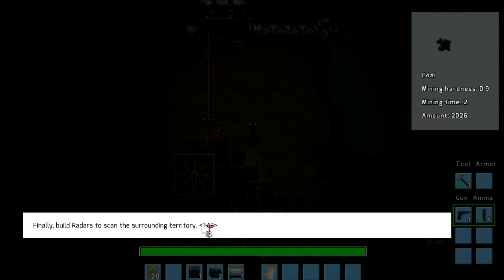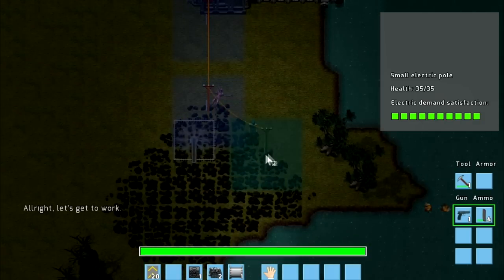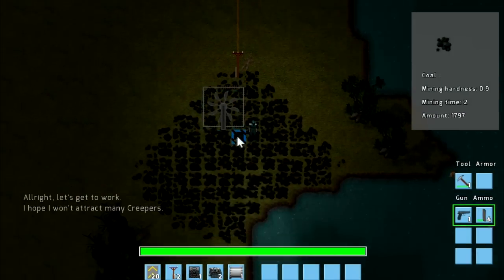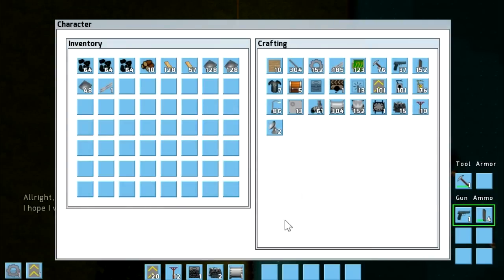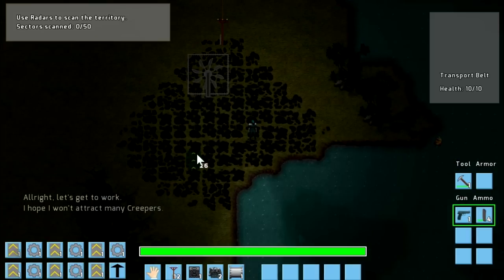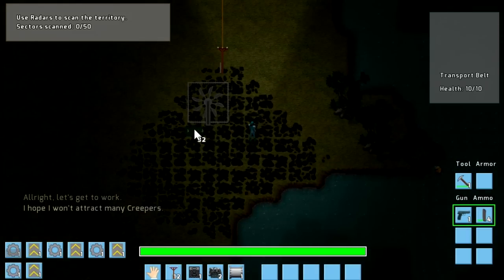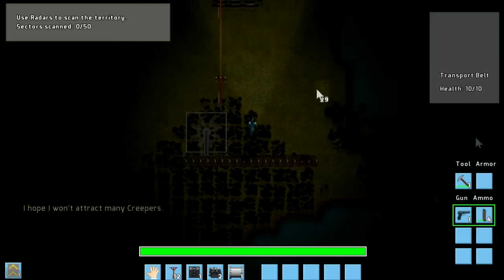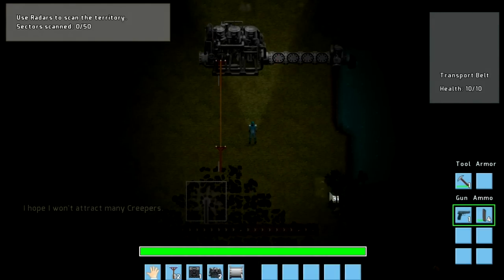Now we need to send all of this up to the boilers. And what was our current objective? Is that the bit where it says you can build the radars? You get to this point where it tells you, okay now you do everything else basically. But we're not quite there just yet. Anyway, we're going to send all of this out this way, and then up there in line with that.